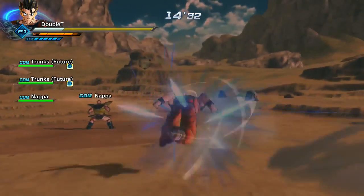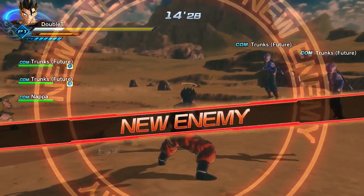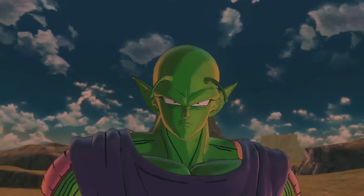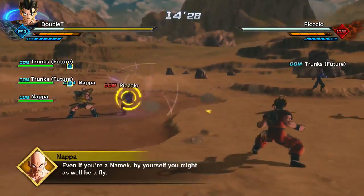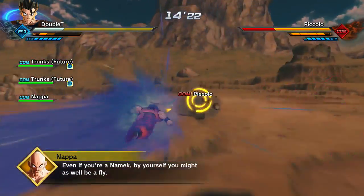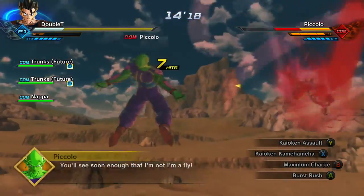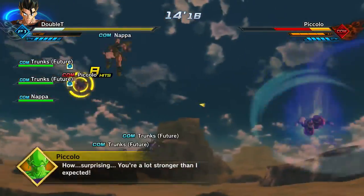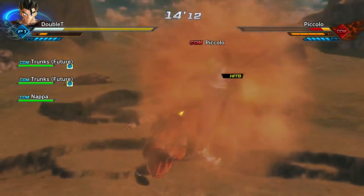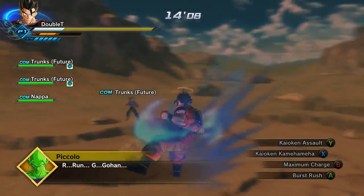Kaioken's always been a gamble technique — they took that away a little bit in this game, but it still drains your stamina pretty fast. Anyway, this is just how to get Kaioken in the first place. This is Parallel Quest number 8, and as you can see, this stuff is really low level. I'm level 80, so you can blow through this no problem. You do have to Z-rank the mission, but it's not that hard.